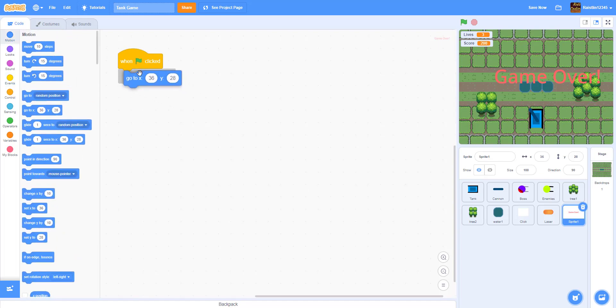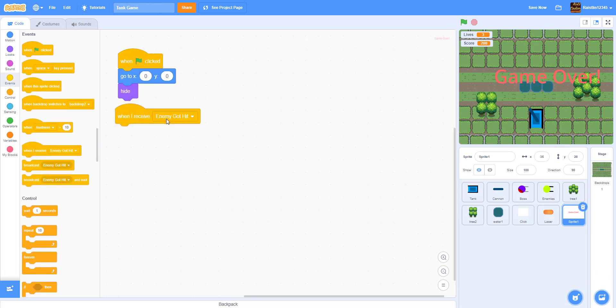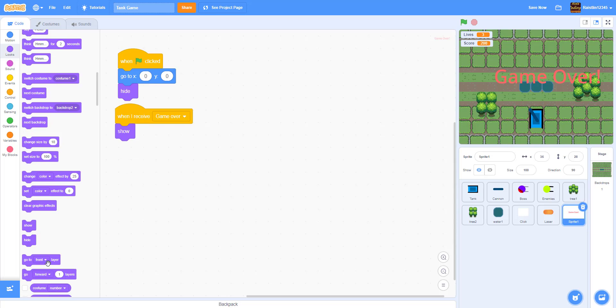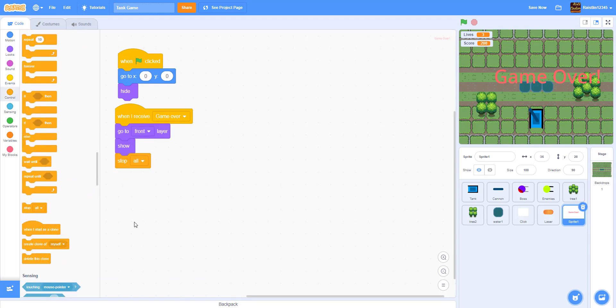Inside the game over sprite, when the green flag is clicked, we're going to go to position zero, zero and hide. Then when we receive the message 'game over', we will show the sprite, make it go to the front layer, show it, and then stop all.